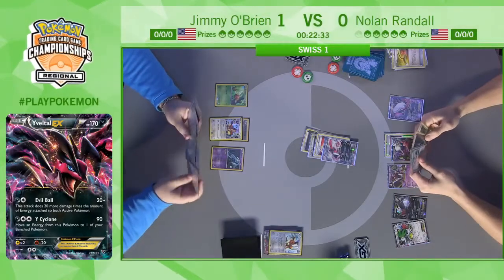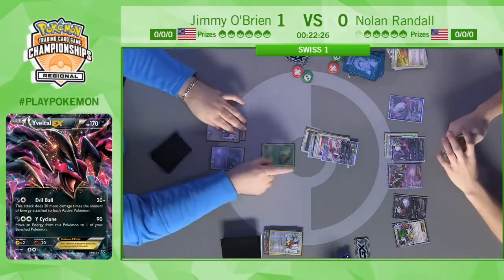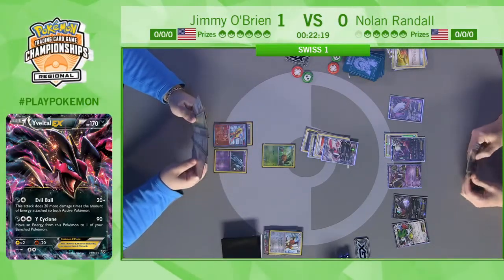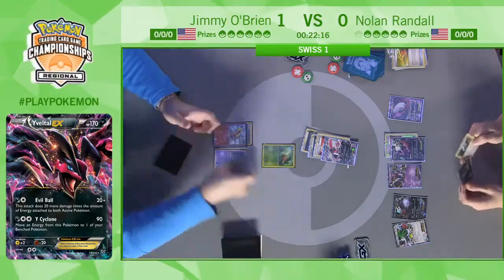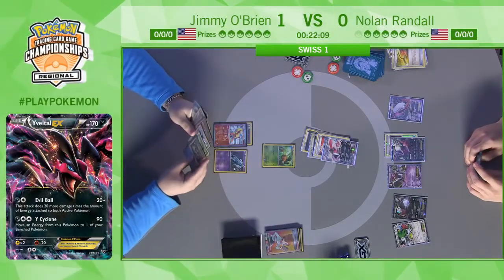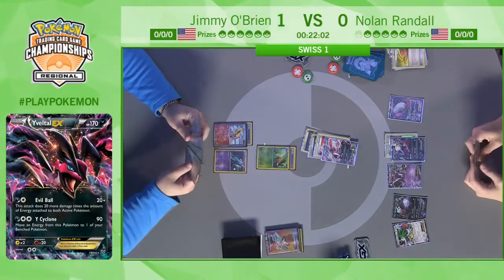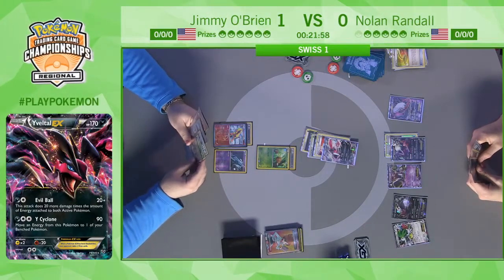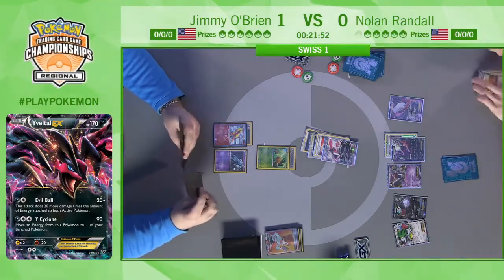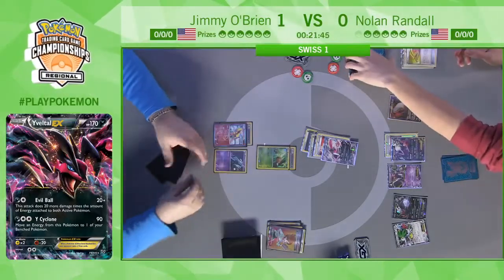Darkrai EX goes to the bench, forcing out one of Jimmy's benched Pokémon. Nolan just next-leveled us — turn one Evil Ball, still putting the pressure on Jimmy right away. Jimmy promotes the Combee, draws a Flareon for the turn, immediately evolves the Eevee with Double Colorless on it. As we saw in the last game, Jimmy still has time to react — that Yveltal is quite big with the Fighting Fury Belt, but all hope is not lost. Jimmy has Double Colorless on the active Combee and is preparing for Ultra Ball, deciding what to discard.